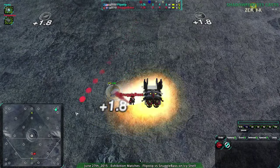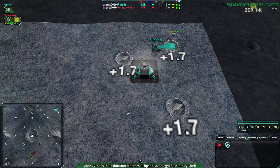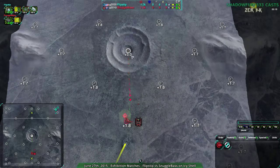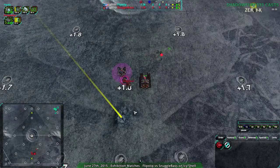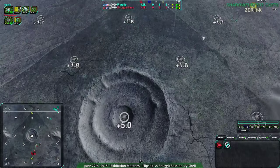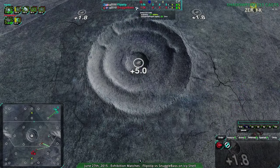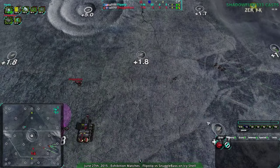Right now Snuggle Base is going for the Cloakie Bot Factory, while Flipstep is going for the Light Vehicle Factory. So Flipstep is going for exactly what I'd expect — they're probably going to be going around the map trying to stop Snuggle Base. And Snuggle Base is already going for the plus-five metal spot in the center. They're being very aggressive about that. The real question is whether they can defend it, because Flipstep will probably get Wolverines pretty quickly to deal with that. Also, what players typically do is Terraform up that metal spot to make it harder for artillery to deal with.